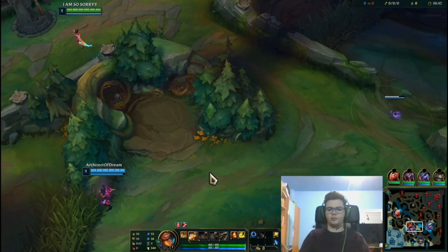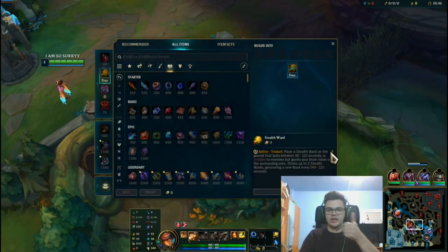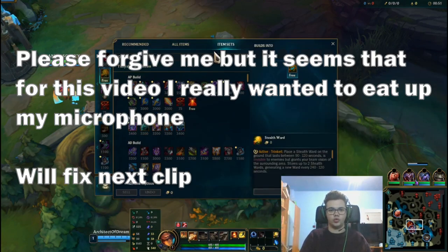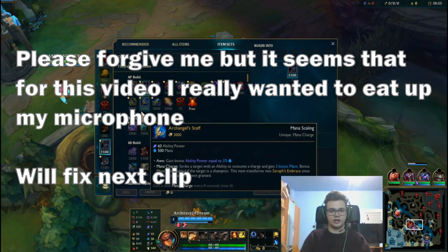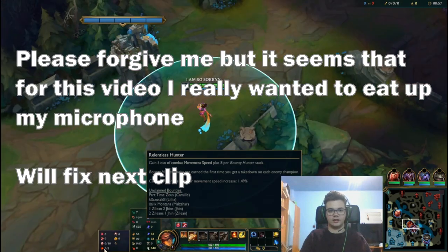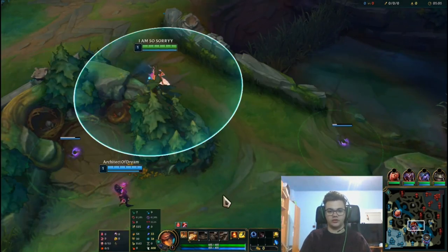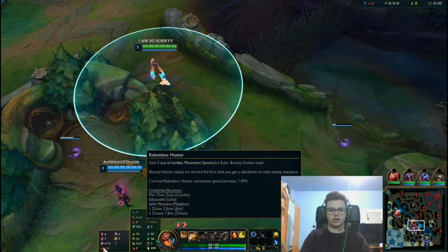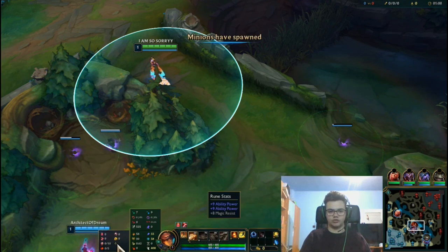Today we're going to talk about a Taliyah guide. We're going to talk about Zhonya's — that's one thing. The second thing we're going to talk about is the insane movement speed that Luden's, plus Sorcerer's Shoes, plus Relentless Hunter provide. I'm playing with Electrocute, Taste of Blood, Eyeball Collection, Relentless Hunter, Presence of Mind, Celerity, and these rune stats.